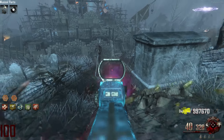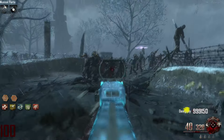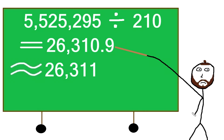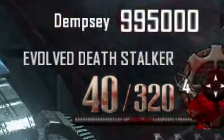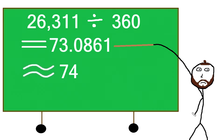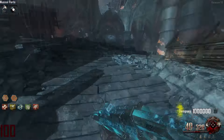Once upgraded via the Pack-a-Punch machine, we receive the Evolved Deathstalker, which deals 210 damage per shot. If we divide 5,525,295 by 210, it gives us the answer of 26,310.9, which we round up to 26,311. The upgraded Scorpion Evo contains 360 shots in total. Dividing 26,311 by 360 gives us 73.0861, which we round up to 74, meaning you would need to fire 74 upgraded Scorpion Evos to kill a round 100 zombie.